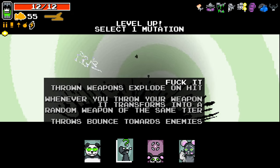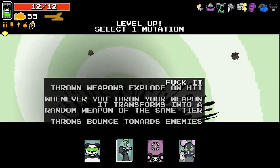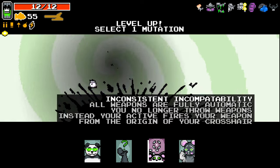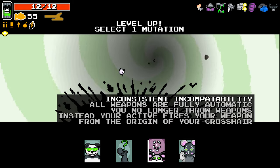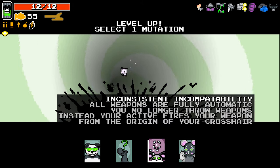Throwing weapons explode on hit. Whenever you throw your weapon it transforms into a random weapon of the same tier. Throws bounce towards enemies. All weapons are functionally automatic. You no longer throw weapons — instead your active fires your weapon from the origin of your crosshair. Whoa.